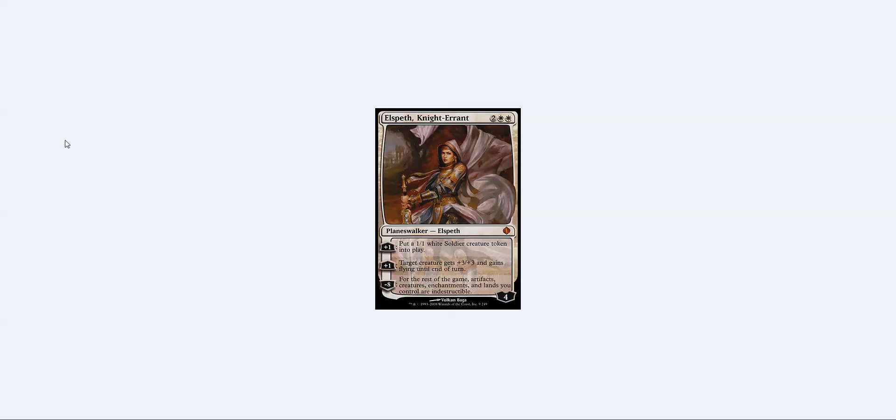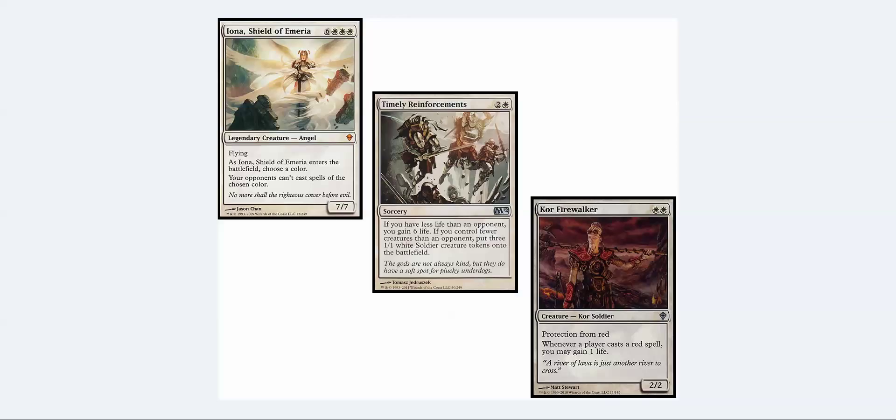Before the number one pick, here are some honorable mentions. First is Iona, Shield of Emeria — similar to Elesh Norn but much harder to cast. This is a card that just ends the game if it enters the battlefield, since very few decks can survive without one of their colors. If you can get it into play, you win the game very very often.